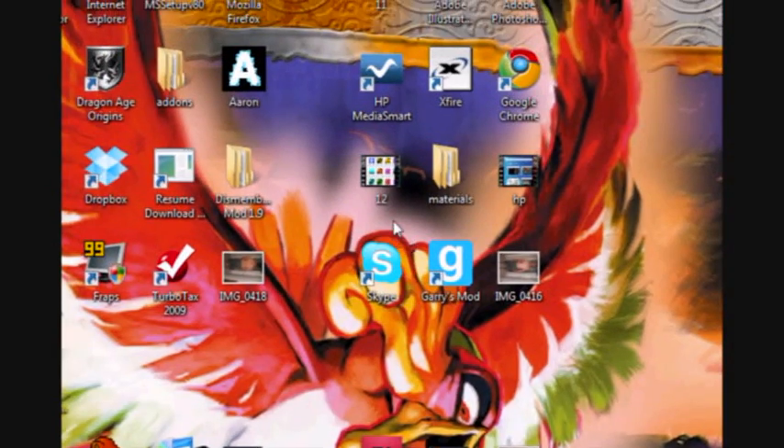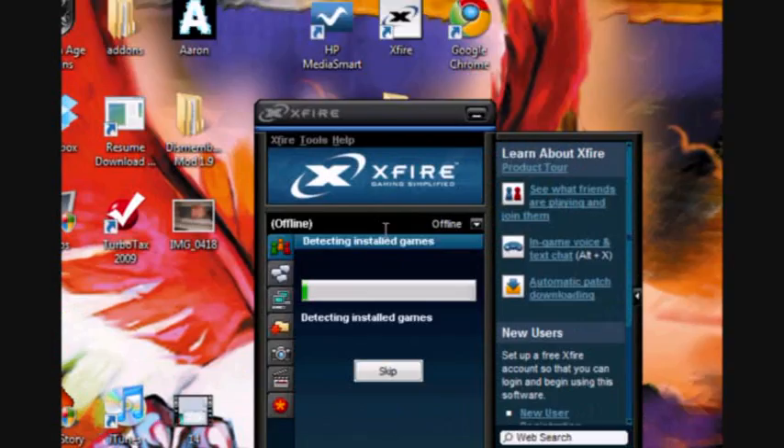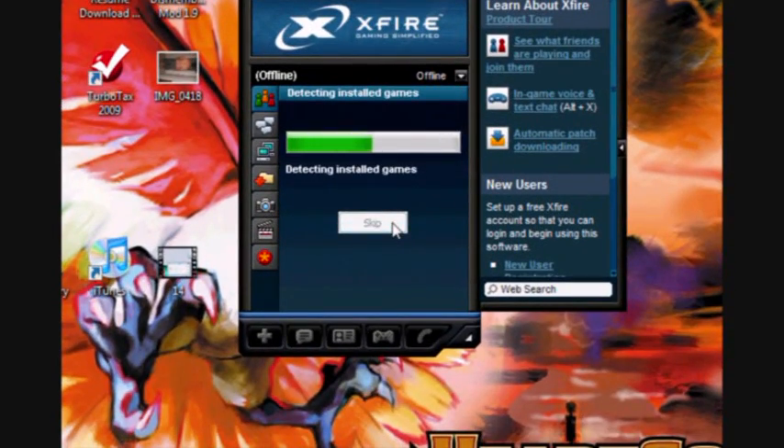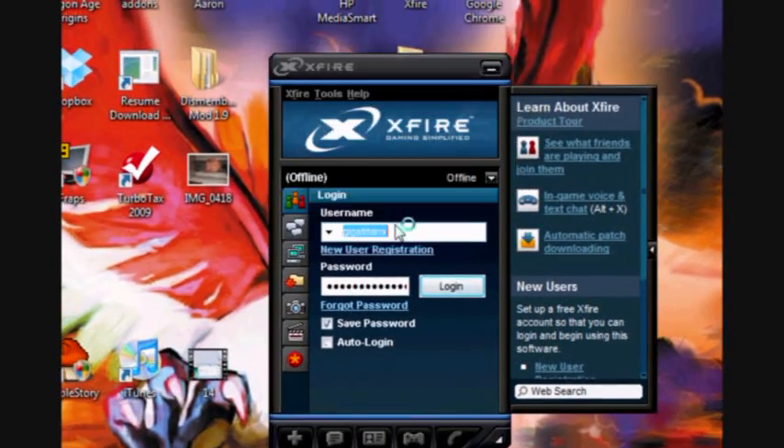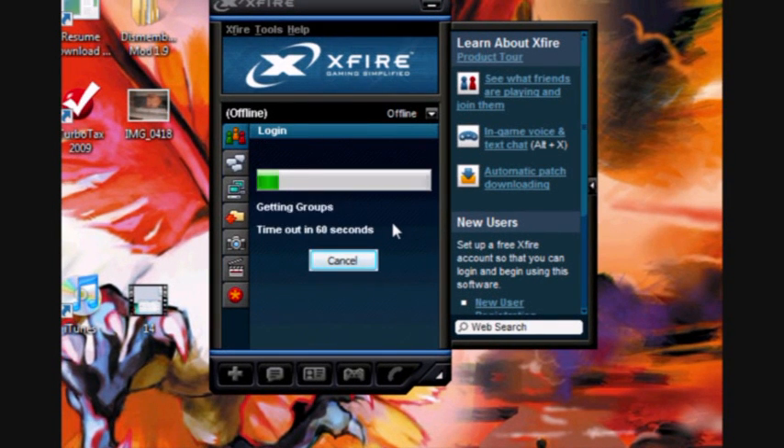All you need to do is download Xfire — I have that download in the description — all you really need is basic computer skills to download that. It'll prompt you to create an account and everything; I already have that all done, so I'll just click login.